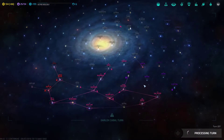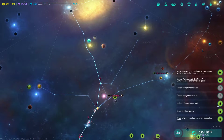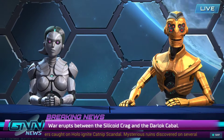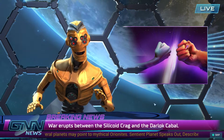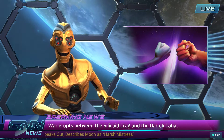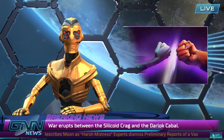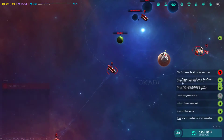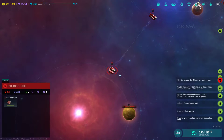There's a threatening fleet detected. GNN's got to do its thing first. Interesting — the Silicoid and the Darlok, who are neighbors to my galactic northeast. So a threatening fleet — that's not really a threatening fleet, that's one cruiser. And that's not really a threatening fleet either, that's one destroyer. So we have really neutered the Bulrathi.